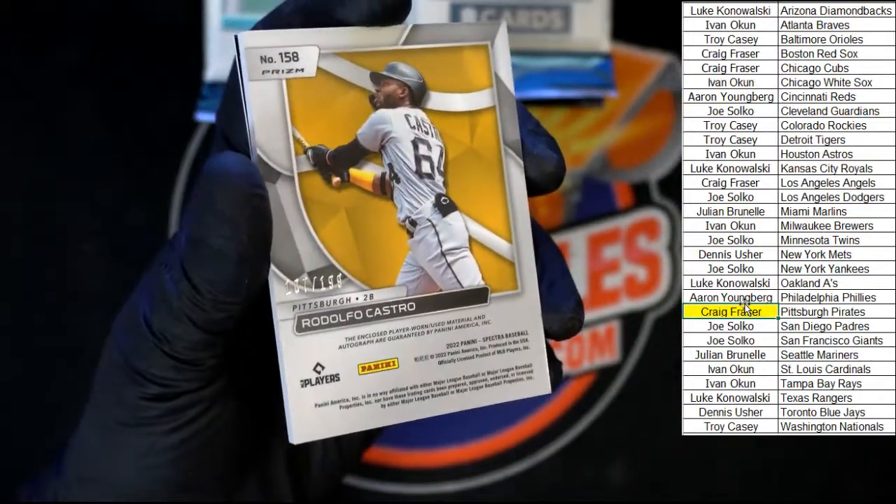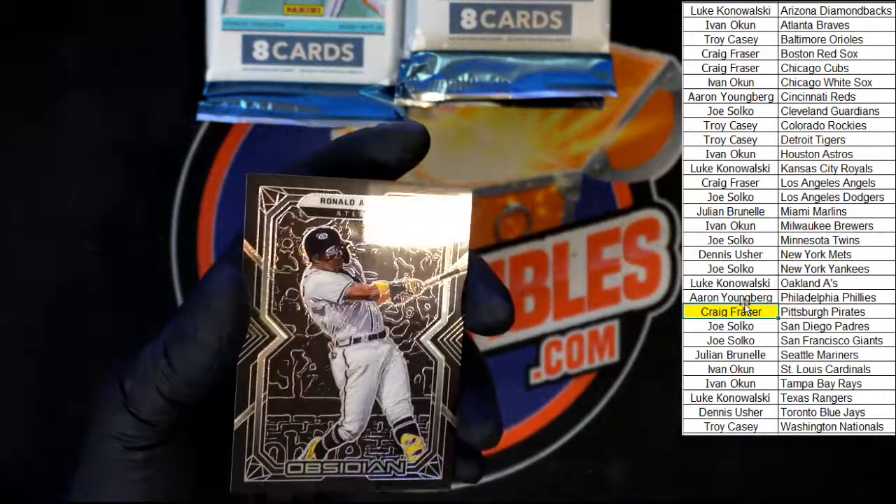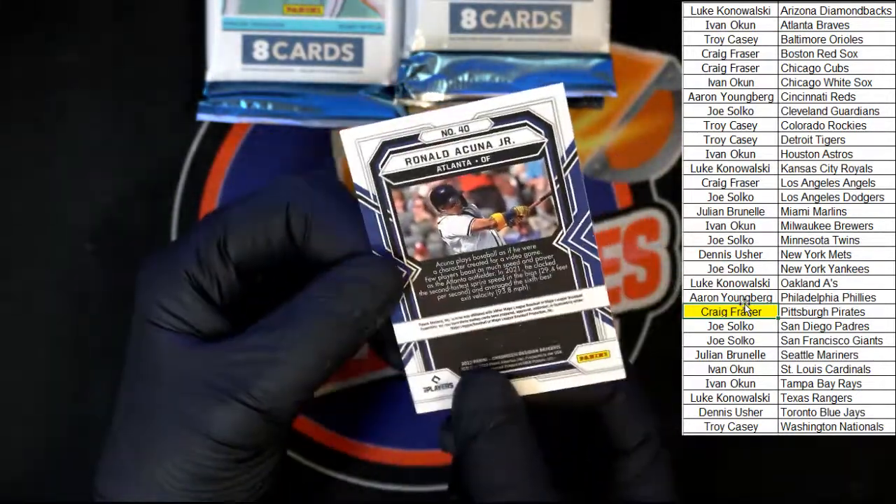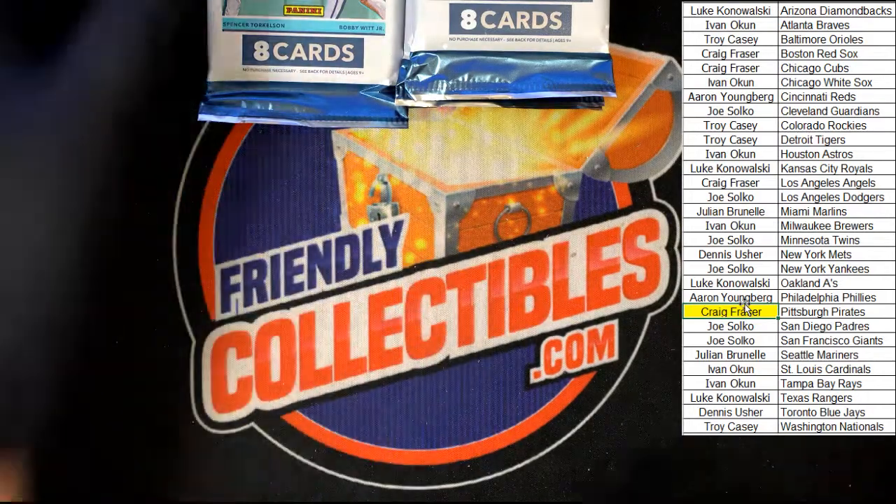That numbered Rudolfo Castro is 107 of 199 — that is nice. And behind that, Acuna Obsidian. On to the next pack.